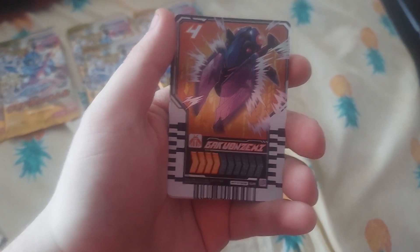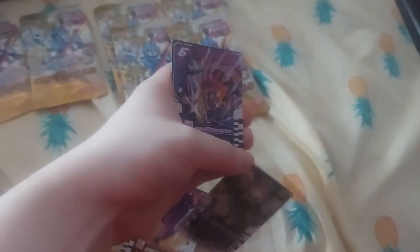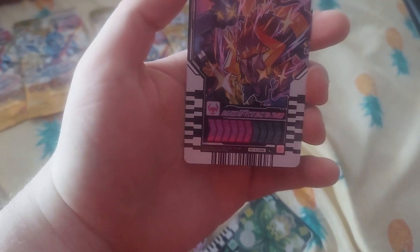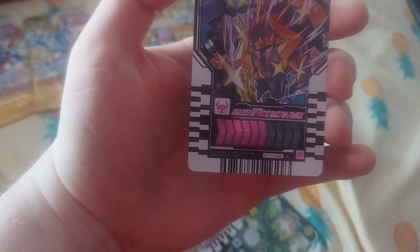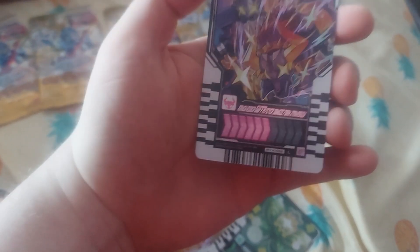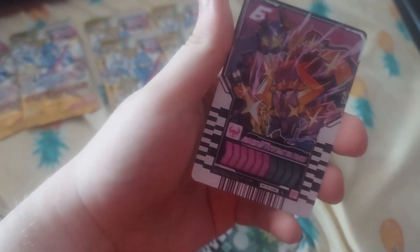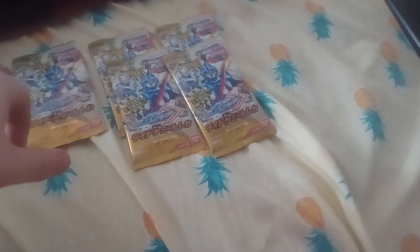Next EX pack: we got Bakun Zemi, Happy Clover, and — oh! — Kamen Rider Bafa, Zombie Jamato version. I actually kind of like this card, and I believe his combo is Beroba, but I'm not sure if I'm gonna get that Beroba. Anyway, next pack.